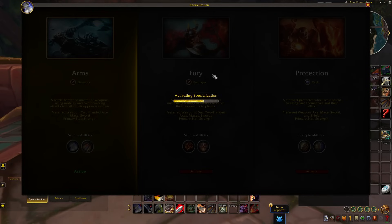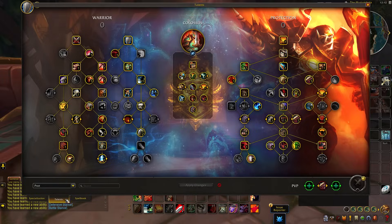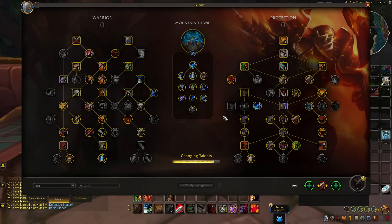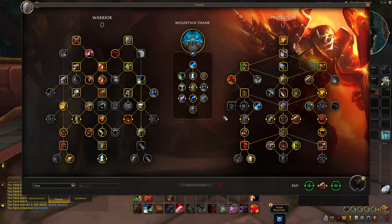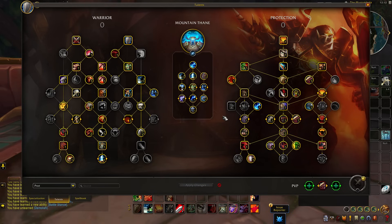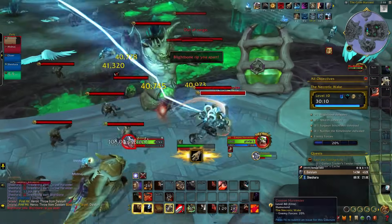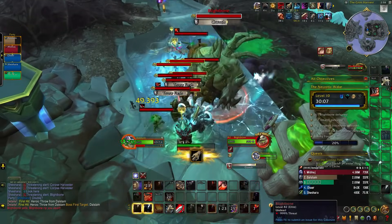While Fury is technically getting some buffs and Arms Warrior is getting some nerfs, Prot Warrior in particular has gone through quite a number of changes. The biggest thing that happened recently is this global tank nerf, where tanks are essentially becoming a little squishier — more reliant on a healer, not as self-sustainable, not going to completely nullify damage and heal themselves the entire time. Prot Warrior in particular came out of that global tank nerf swinging, kind of making it out largely unscathed.